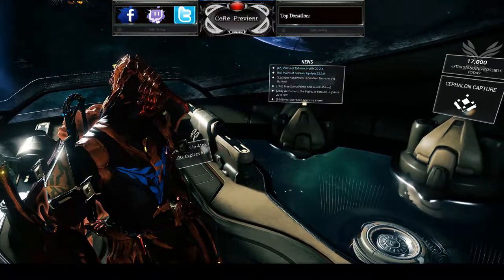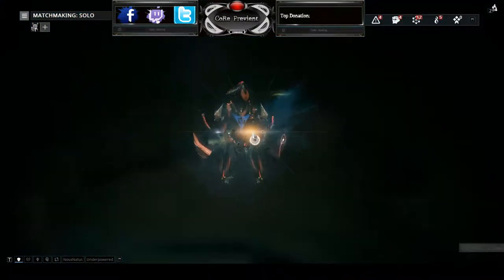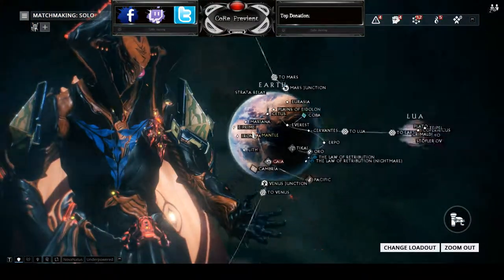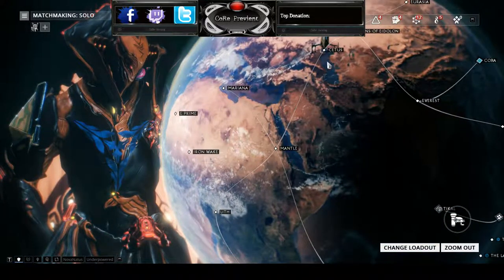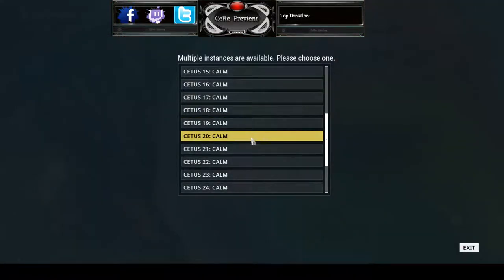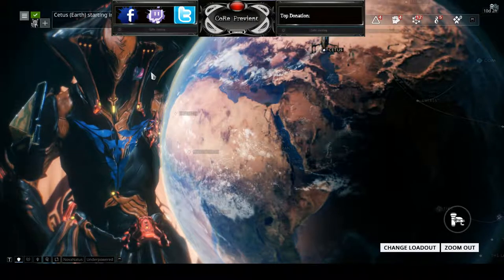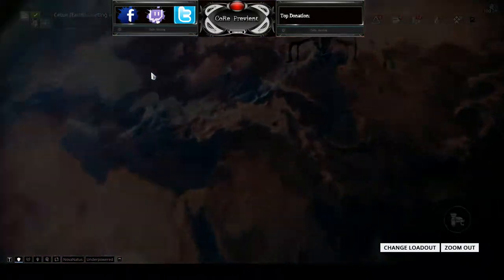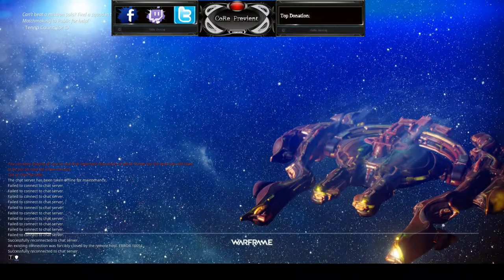We're going to do the same thing for mining, but mining is a lot easier. The first thing we're going to want to do is go ahead and go into your orbit and go to Earth and go to Cetus. This is where you're going to get all of your basic supplies for starting off — your spear for fishing, and your chisel, if you will, for mining.